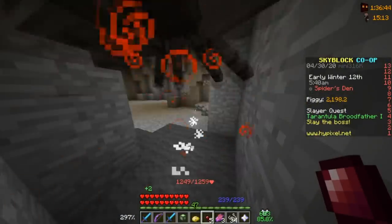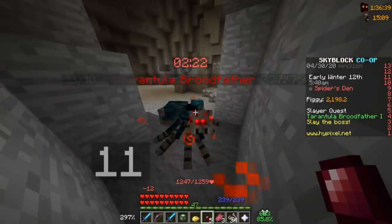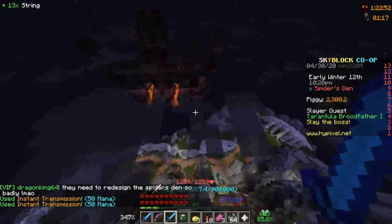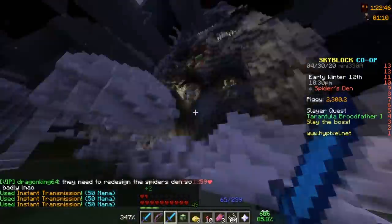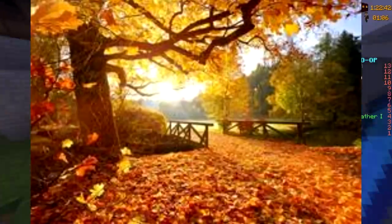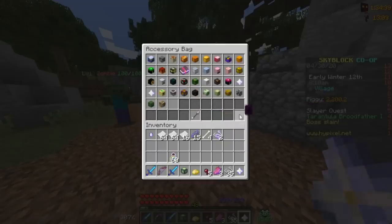I decided to go back to the spider boss after this, and I thought it was getting pretty close, but when I was almost done with it, it started regenerating all its health, and then someone stole it. I even tried getting the spider to jump to its death, but apparently they don't sneeze in October because they're immune to fall damage. There had to be something I was missing.